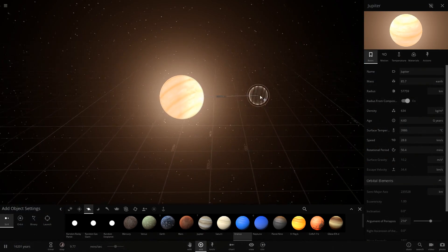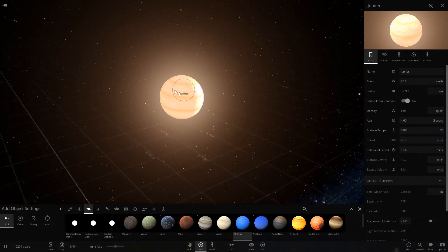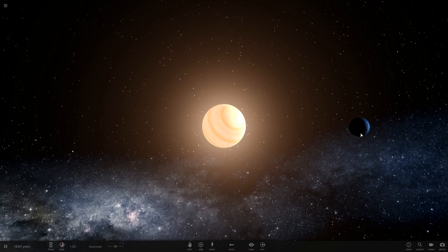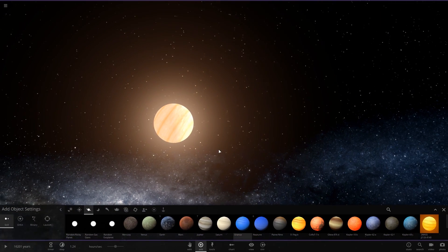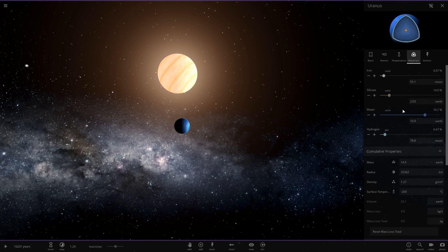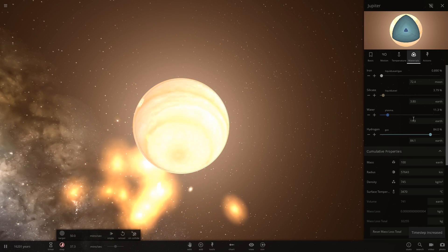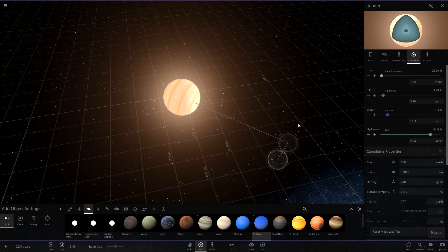Now we're going to smash Uranus into the Jupiter-Saturn-Earth-Mars-Venus-Mercury mix and see what happens. Let's zero velocity Jupiter so it doesn't run away. Uranus is actually 74% water, which is actually a lot of water. That's going to have quite the effect on Jupiter now, because Jupiter is now 11% water. That means if we were to get rid of all the gas on top, we'd have an interesting effect.